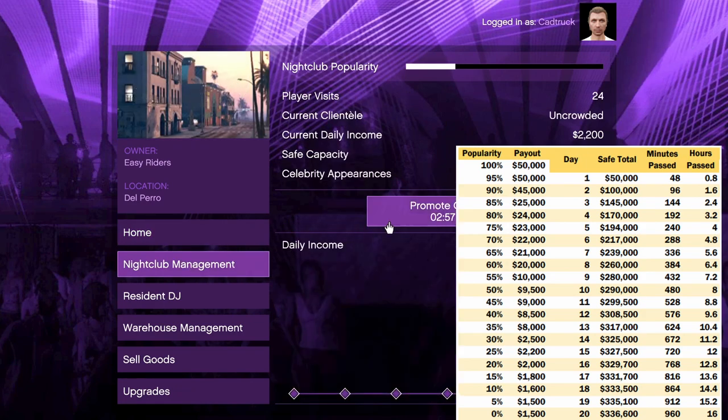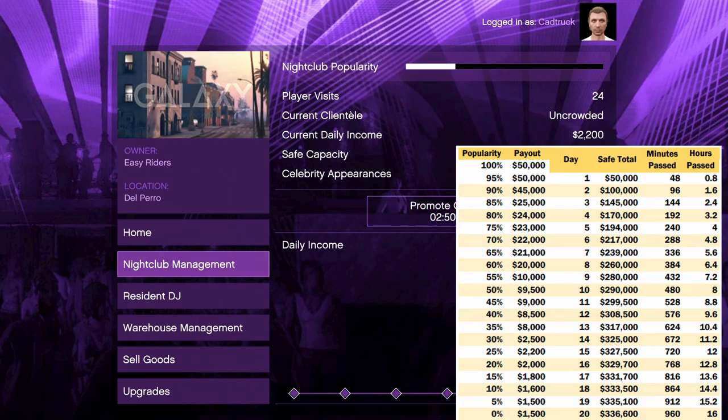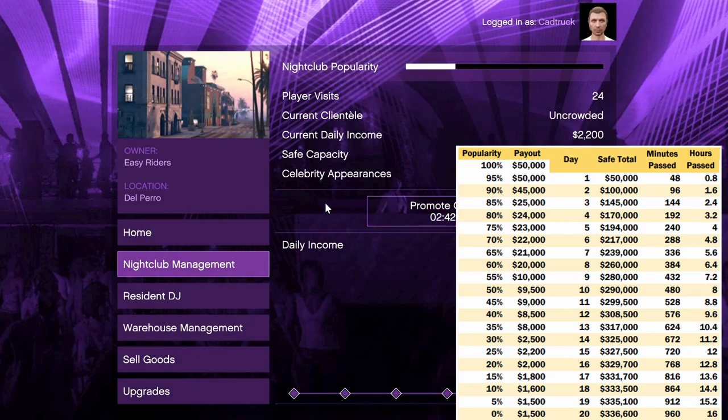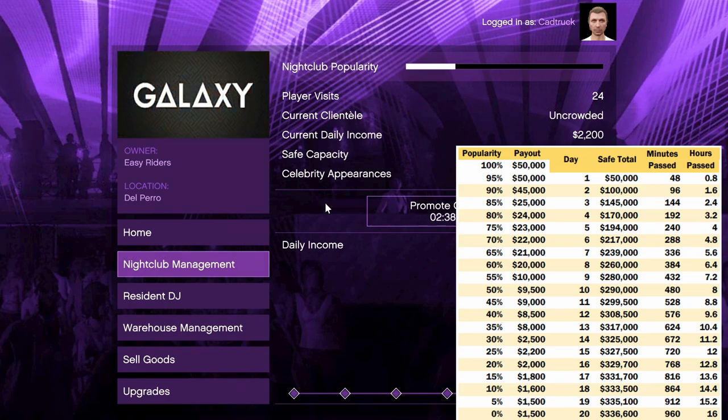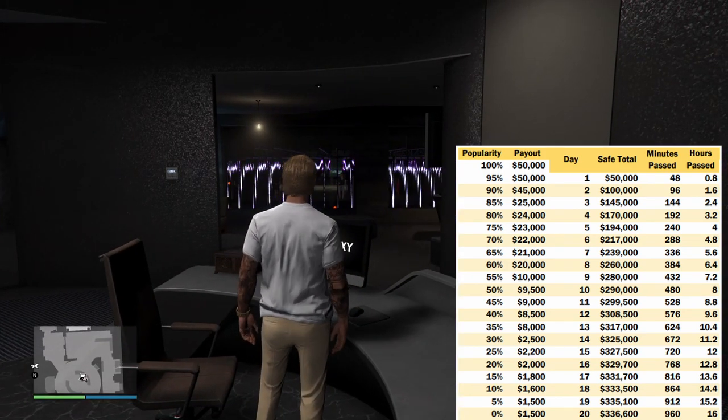Note that popularity decreases by 5% every in-game day, and so does the payout. You must continue to do the nightclub management missions to maintain your popularity or the payout will drastically decrease. This is the big difference between the arcade and the agency — you have to keep doing these missions. But to answer the question: is this safe worth it? Absolutely yes. That top-tier 50 to 45k payout per in-game day makes this probably the best passive moneymaker in the game.